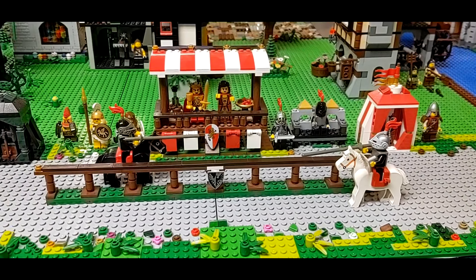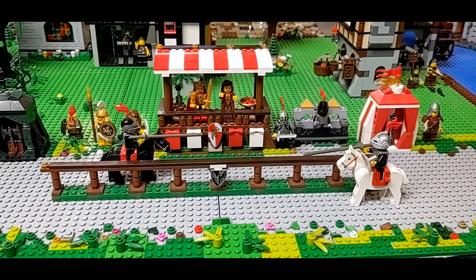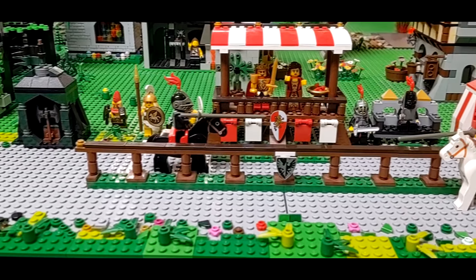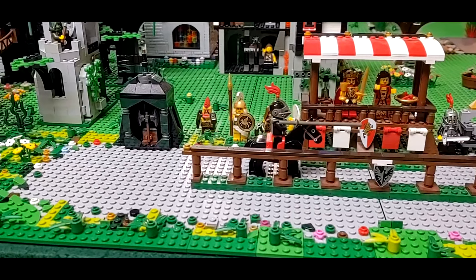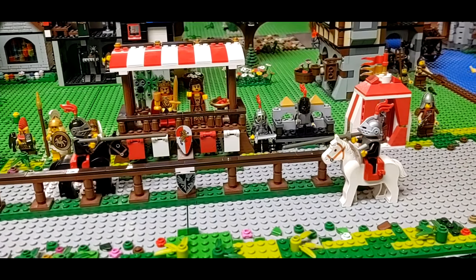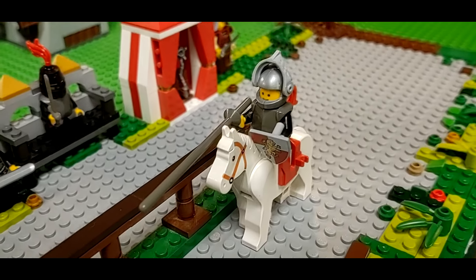We're going to start by taking a look at the jousting section because I made some good changes here. I really wanted to give it a nice focal point and bring it to life a little bit better than it had been. I'd always been kind of cramming it into certain areas and I really wanted to make it stand out better. I just used a gray base plate underneath it and built up around it, and I think it worked out well.